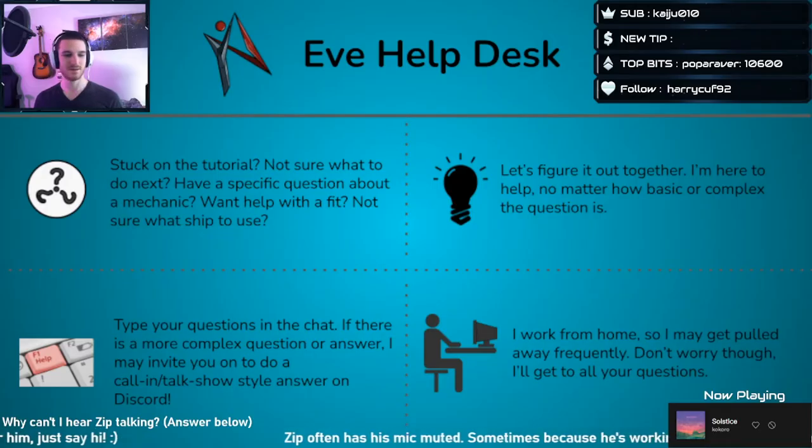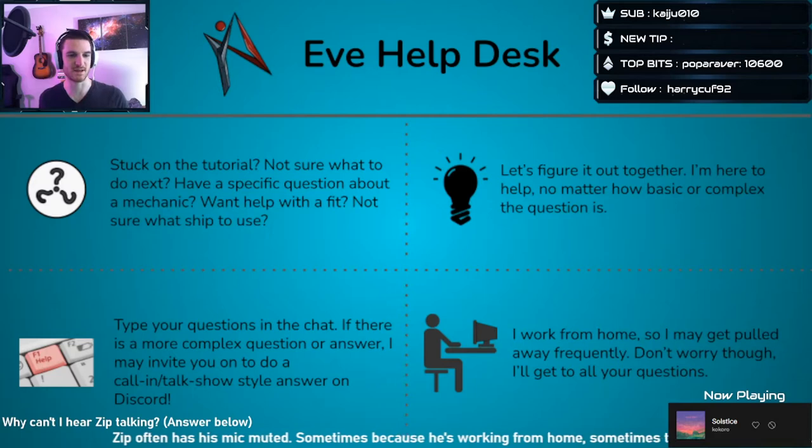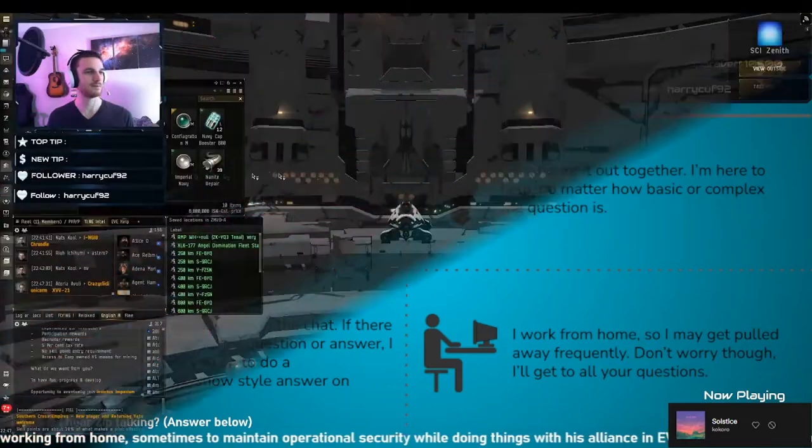So here's the question: 'Tell me about overheating. I know what the benefits are and why you want to do it, but don't fully understand how the heat damage is applied. What is the difference between overload rack and turn on overload, right-clicking the module? Heat appears to still apply to the whole rack no matter what option you choose.' Let's talk about heat.